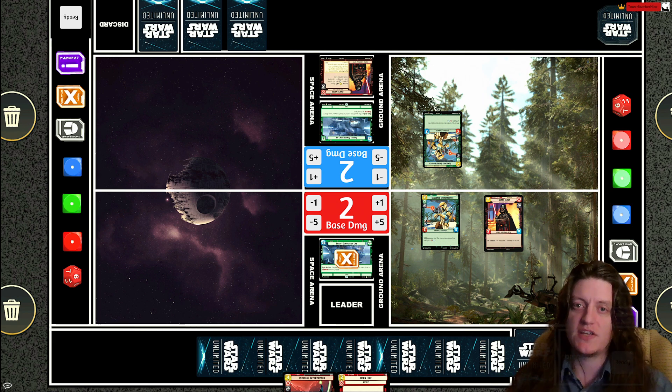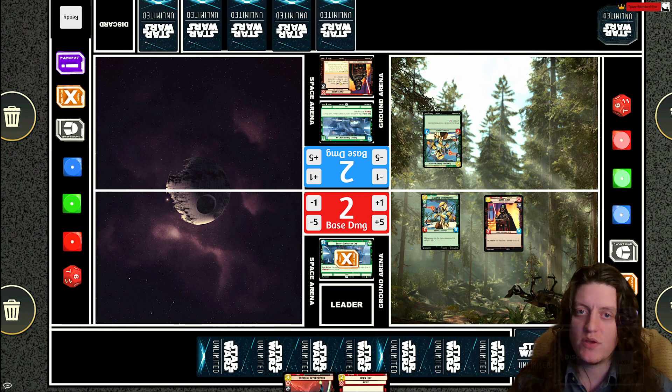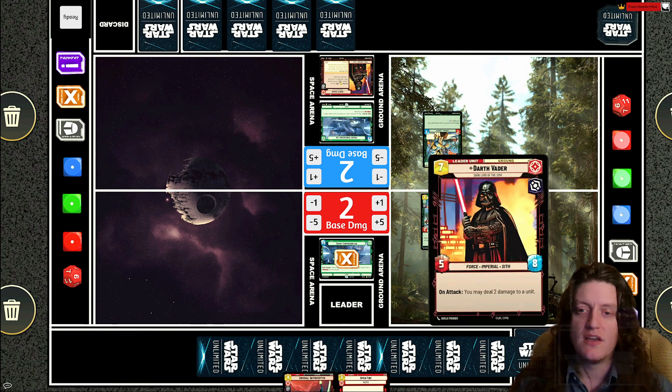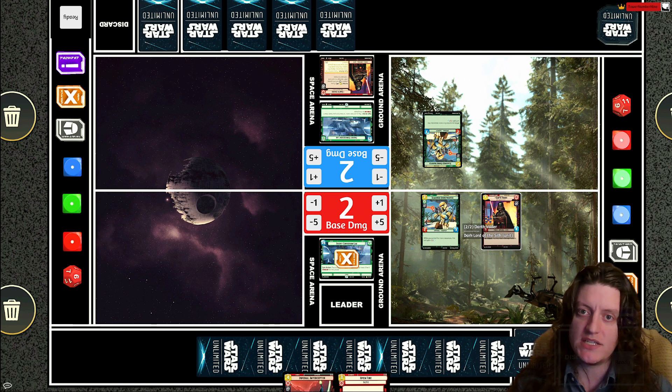This combo does not immediately win the game, but it gets Vader out really early. If we assume my opponent resourced normally, they would have four resources on their side versus seven on mine, with Darth Vader — Dark Lord of the Sith, currently the most powerful leader unit in the game in terms of direct fighting ability — already on the field. That can be really scary.